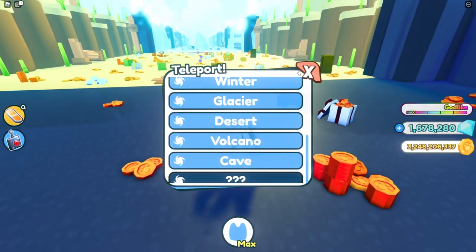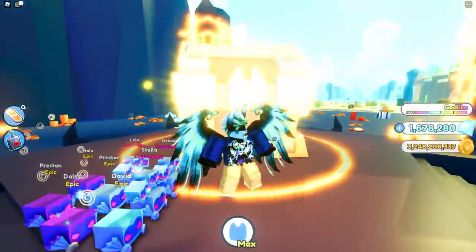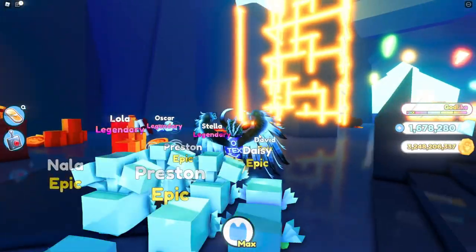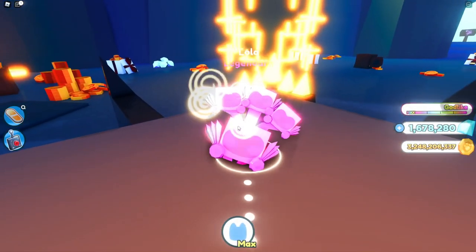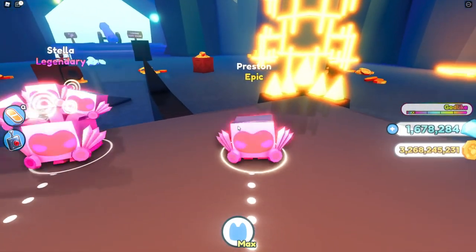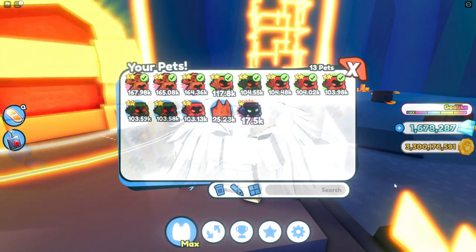Let's teleport to the volcano area. This looks pretty cool guys — the chest is extremely shiny from all the particles, which is really weird, but still pretty cool. My pets are pretty glossy and look nice. I can put them on the chest to show you in first person. The dominuses have a little bit of an effect on them so they're kind of hard to see, but the regular ones look pretty cool.